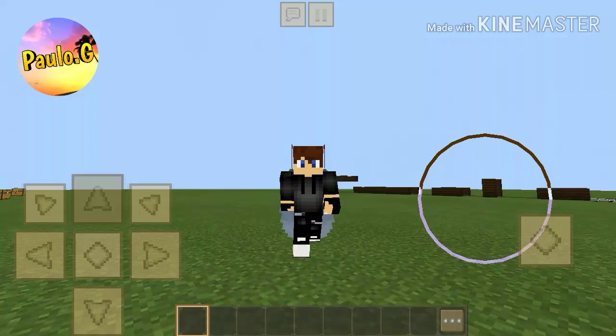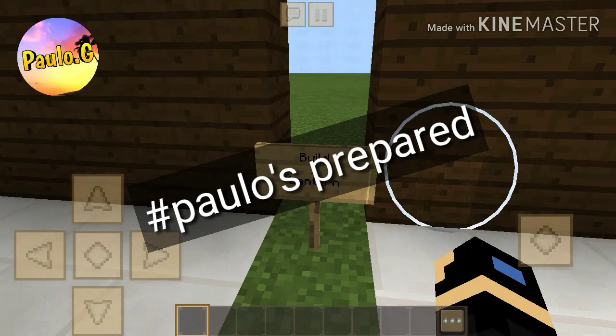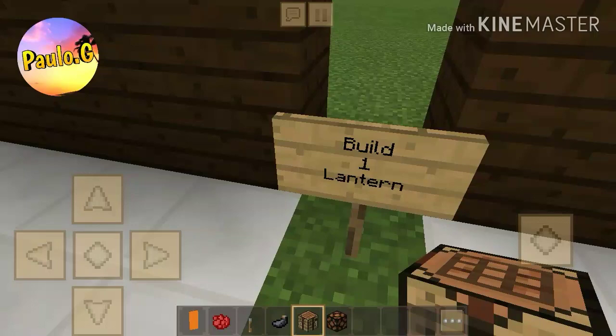Today I am bringing you five builds that you can build in Minecraft with no add-ons or mods. First of all we are building a lantern, which I've already prepared. You're gonna need a lever, an orange banner, red dye, an ink sack, a crafting table, and a redstone lamp — that is all you need.